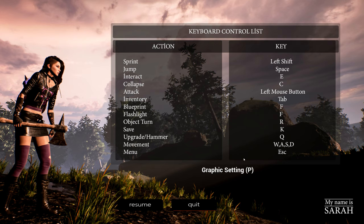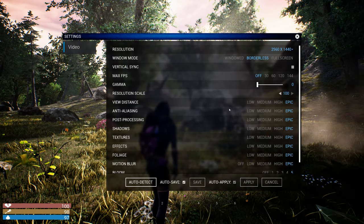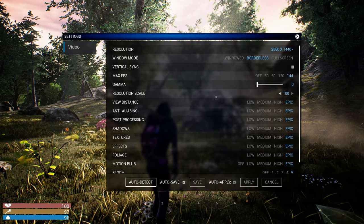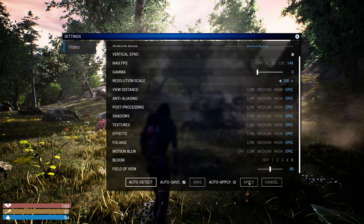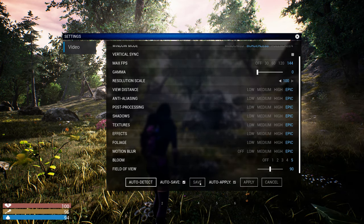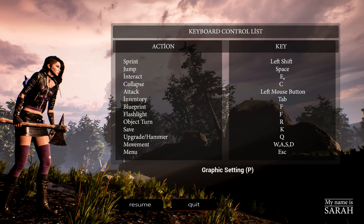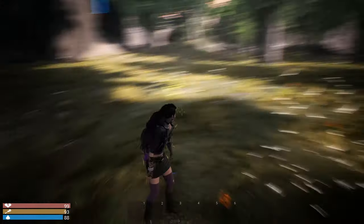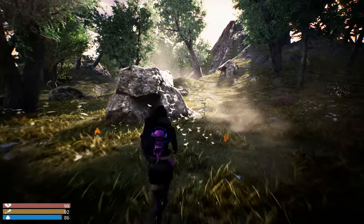Have we got any options? Graphic settings — why can't you just access settings as normal? Right, everything epic, field of view 90. I never actually quite understand the field of view thing. Everything's maxed out, 144 hertz on my monitor — sorry you guys don't get to appreciate that. Gotta say, it's not actually a bad looking game.